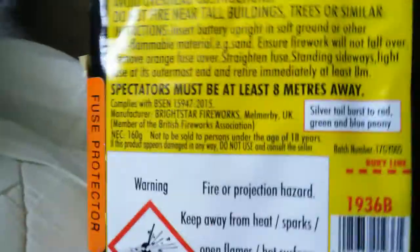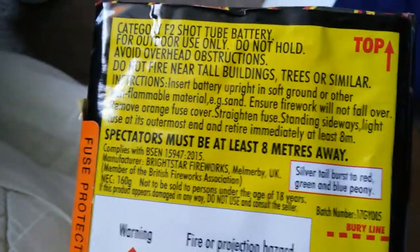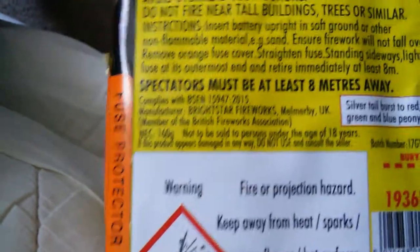Mighty Atom. This one - I was gonna get all three, they didn't have them in stock somehow, but whatever. This one's silver tail burst, red, green and blue peony - Bob peony, I don't know how you say it. Yeah, really nice cake, 160 grams. They're only £6.49 each.